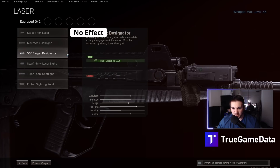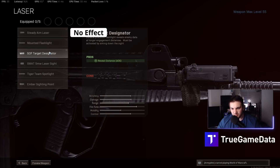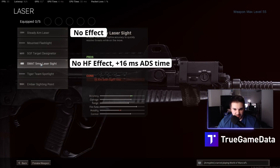The flashlight and target designator both help with reveal distance, which I'll look into later. The SWAT 5 milliwatt laser says it helps with hipfire accuracy and hurts your aim down sight time. Just like the Steady Aim Laser, the SWAT 5 milliwatt laser is currently broken — it doesn't help with hipfire at all. It does hurt aim down sight time by 16 milliseconds, which is one frame at 60 FPS or four frames at 240 FPS. So why would you ever use it right now? It's just a broken attachment.